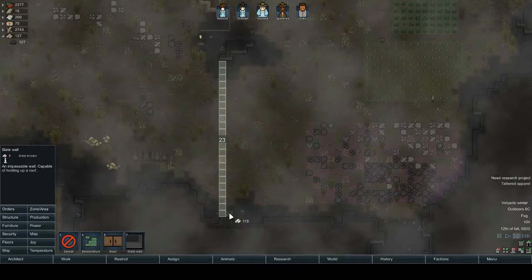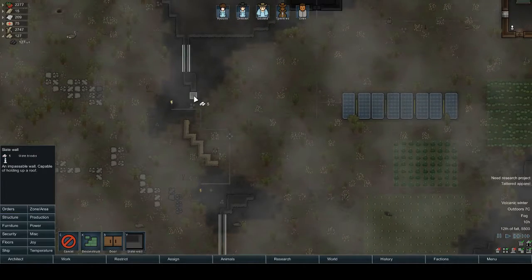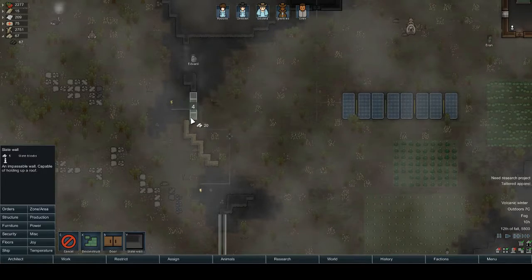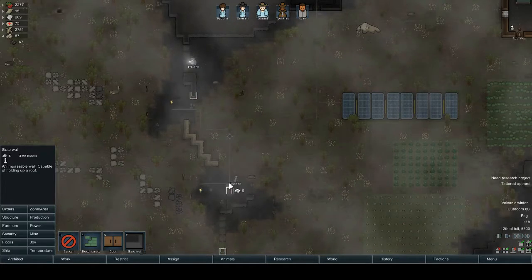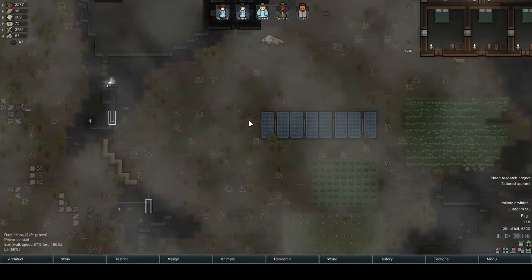Get some slate block walls there and there. Now should I build there or not? Extend a little bit, make the gap a bit smaller.